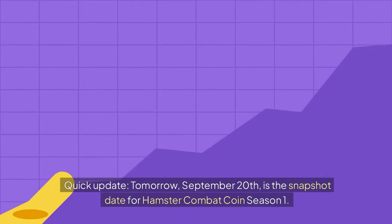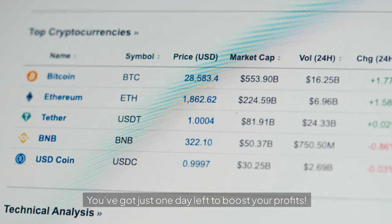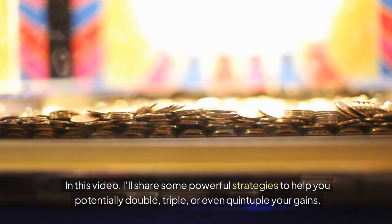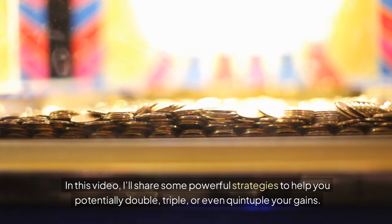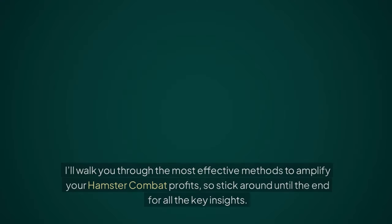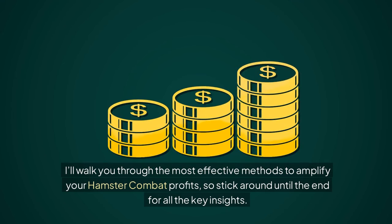Quick update — tomorrow, September 20th, is the snapshot date for Hamster Combat Coin Season 1. You've got just one day left to boost your profits. In this video, I'll share some powerful strategies to help you potentially double, triple, or even quintuple your gains. I'll walk you through the most effective methods to amplify your Hamster Combat profits, so stick around until the end for all the key insights.